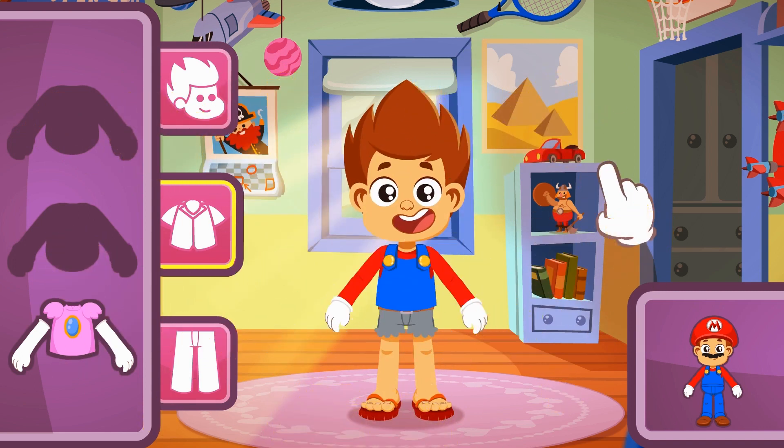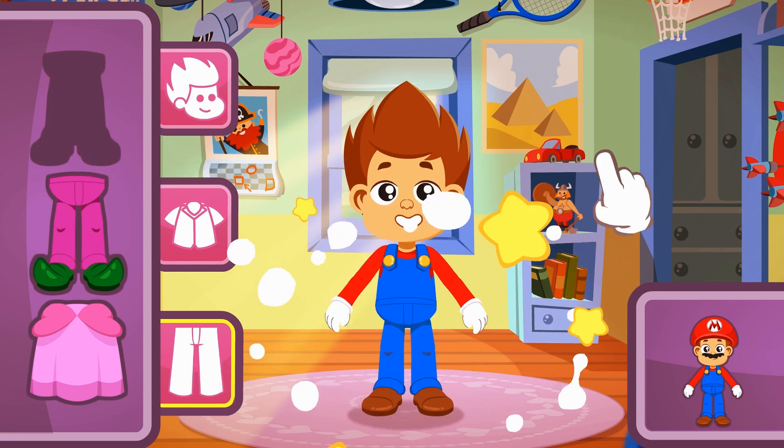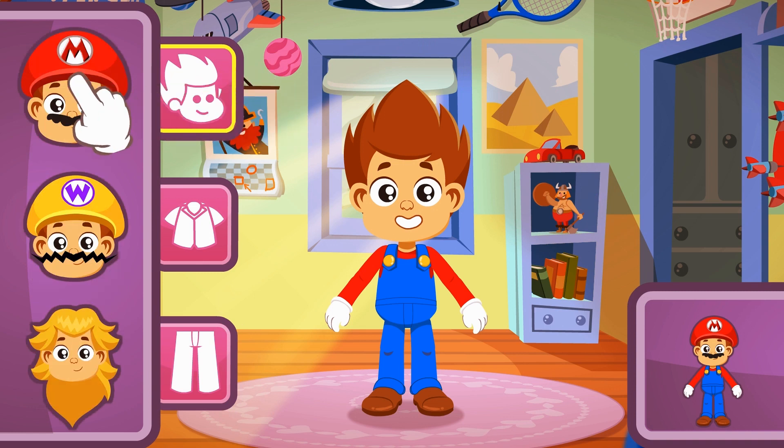Nice! That's right! So now let's choose the trousers! Exactly! It fits perfectly with the top! Kid looks really cute! But something's missing! That's it! The hair! Let's check the wigs we have! Remember, we are looking for a big red hat and a distinctive mustache!